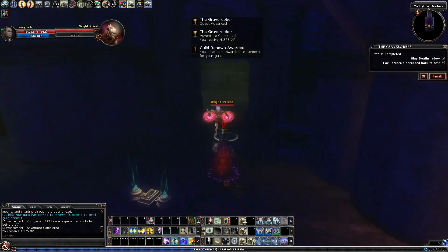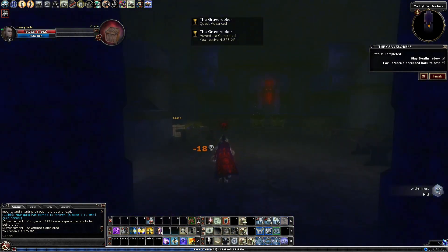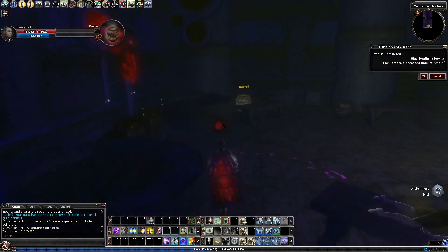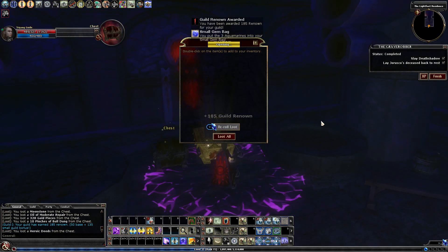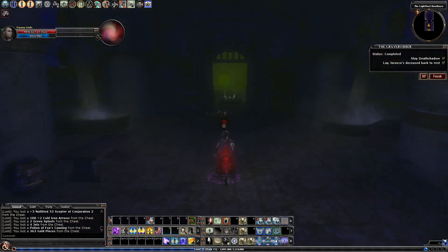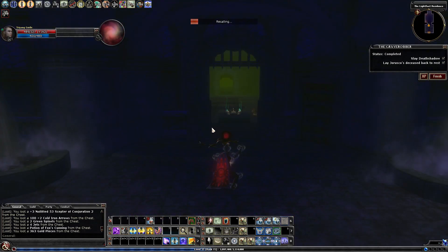There we go — that completed the quest. Note that rushing here without killing anything on the way will not complete the quest. As we said, there are two chests in here, both right here at the end — no hidden room, two chests right there on the ground. And that will do it for the Grave Robber. Let's go turn in to our quest giver and see what he's got to say.